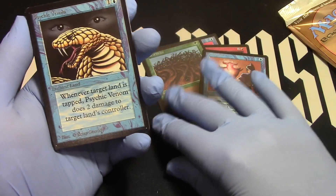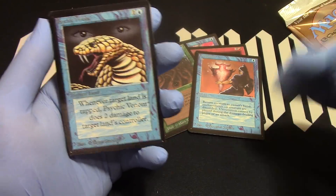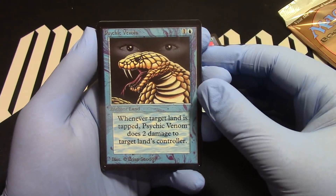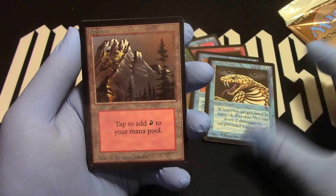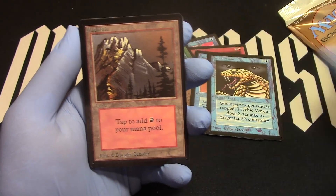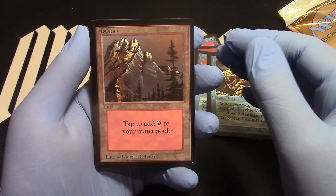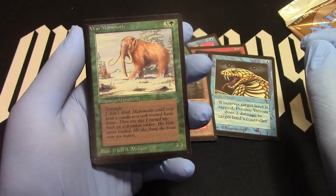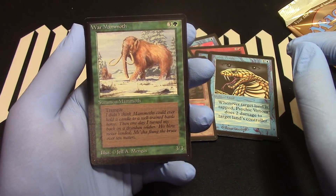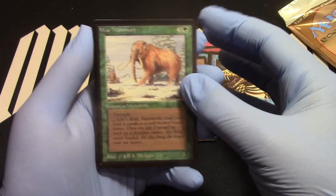Psychic Venom — this is a great pack, especially for draft. No lands yet. Now we got our land. We can get our Gray Ogre out maybe if we get two more lands. War Mammoth — cool, fantastic. So far loving this booster pack. Favorite trampler.